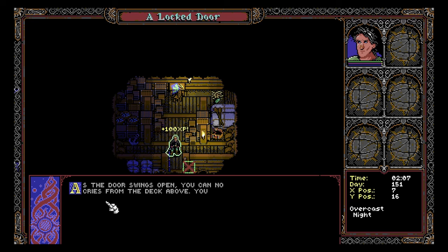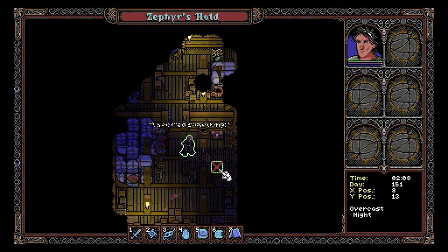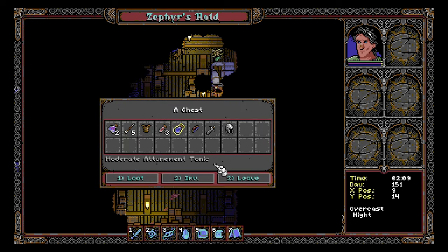The door creaks open and you can now clearly make out cries from the deck above. There needs to be more studies on the intense dopamine effect I get whenever I see plus 100 XP — it's honestly astonishing. Like, I immediately feel better, my day is better. Let's take all of that. Picked up some items — we've got some armor. I wonder how armor affects our stealth. Looks like we soak some damage now. We put on some light armor and this is headwear, so it still counts as light armor I think.